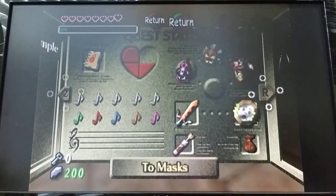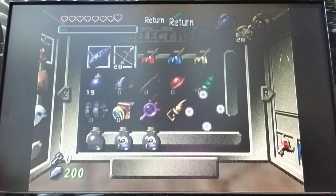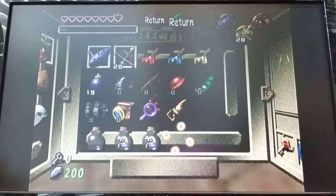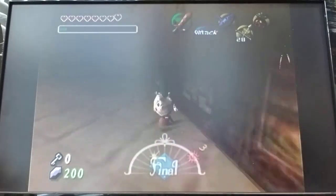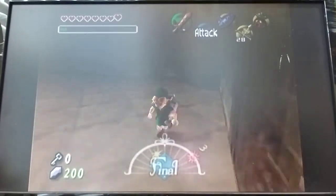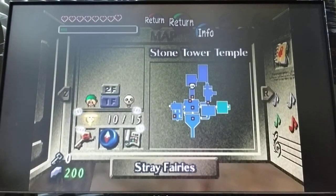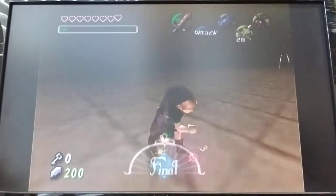We got the light arrow — I showed you guys that. I also collected like two poes or something. I think I just caught them because I need them for later. I just caught them last episode after I killed some type of ghost enemies throughout here. We also collected a few more stray fairies.